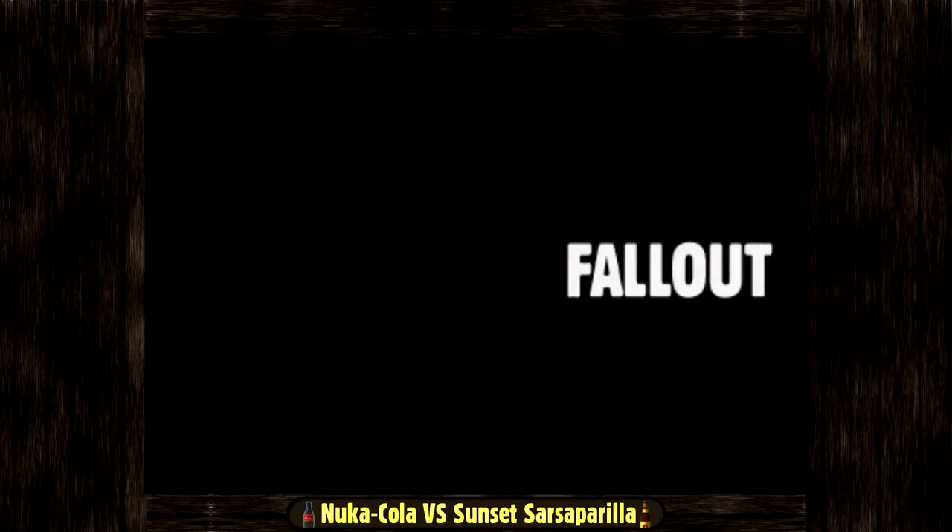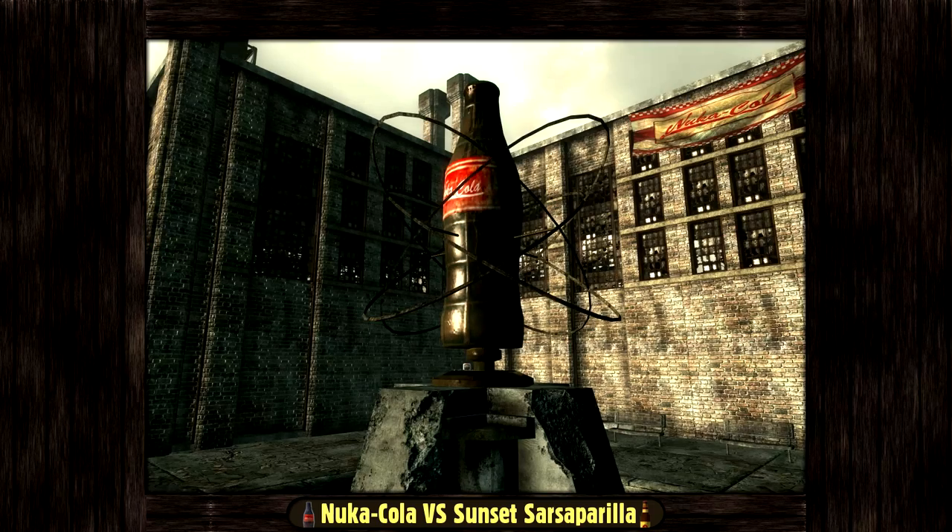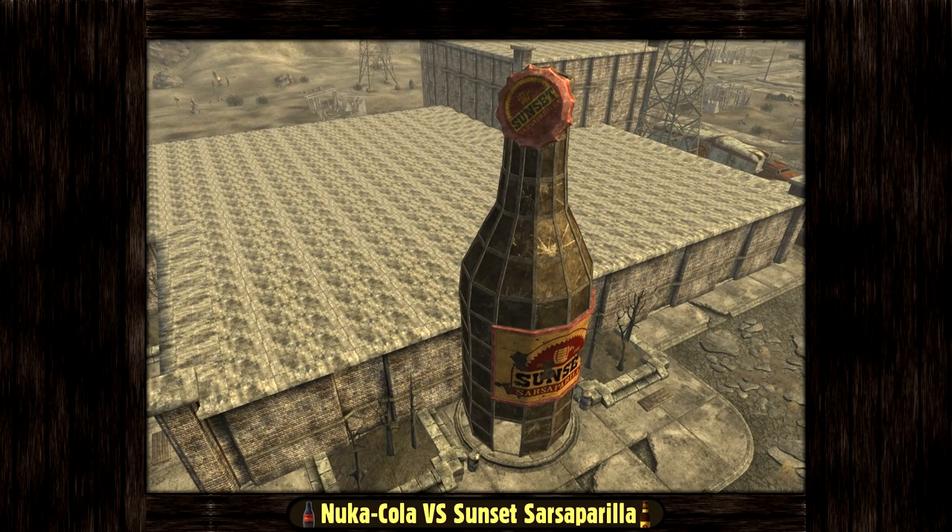Today we are going to make the recipes for two of the most famous sodas in the Fallout universe: Nuka-Cola and Sunset Sarsaparilla.